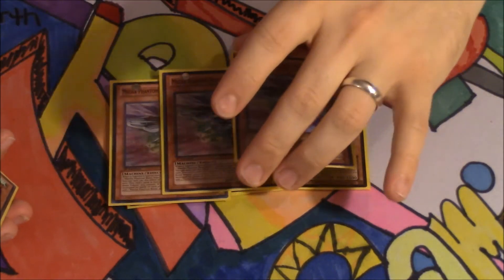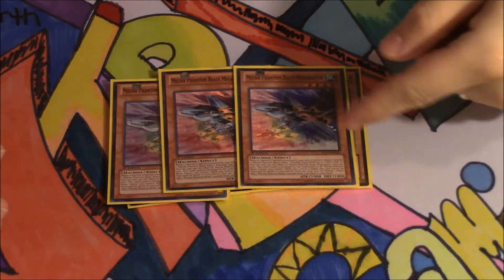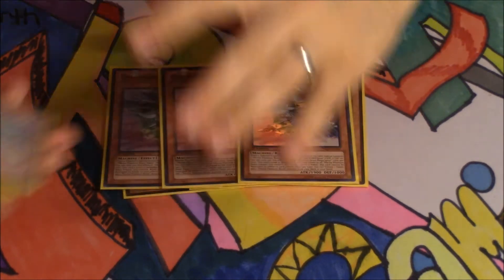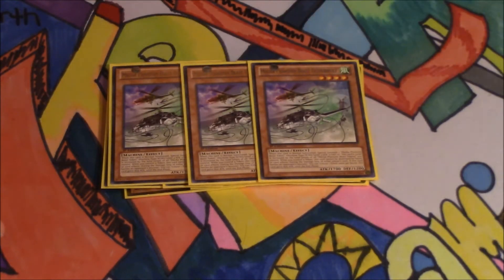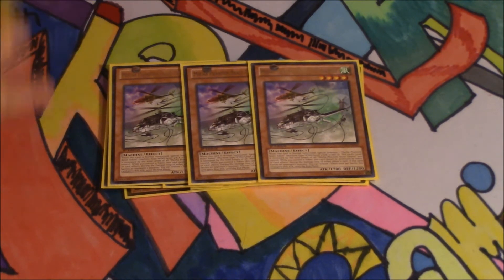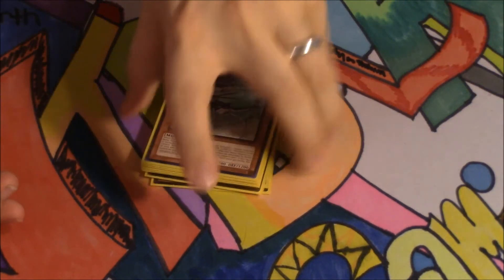We're playing three Mecha Phantom Beast Megaraptor. When he's on the field and a token is Special Summoned, you get to Special Summon a Mecha Phantom Beast token. And then you tribute off a token on the field to search another Mecha Phantom Beast monster and add it to your hand. And then you have Mecha Phantom Beast Tetherwolf — when he is Normal Summoned, it Special Summons a Mecha Phantom Beast token, and you can tribute off a token to have him gain 800 attack during the battle phase. That is all the monsters I'm playing.